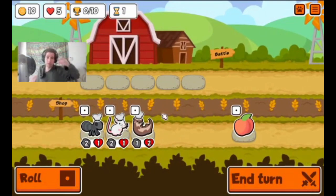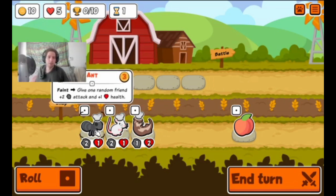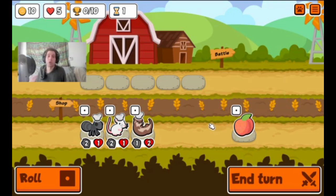The basic premise is once you start, you have five lives. Every time you lose a round, you lose a life, and you're trying to get to 10 wins before you lose five lives. You get 10 gold per shop, and then you go into the battle with these pets.